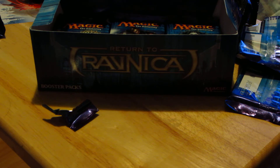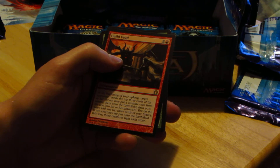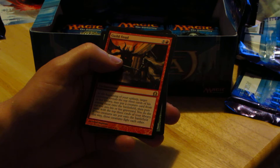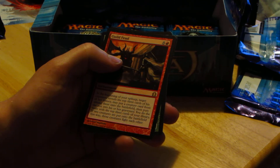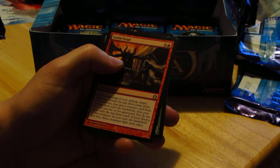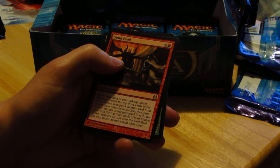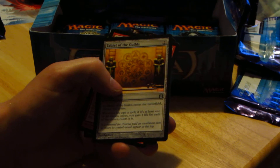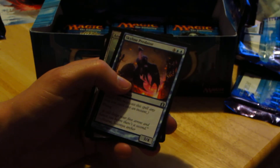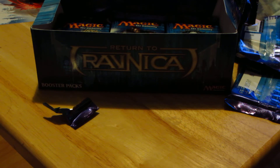Two more packs left — come on Jace! We have Guild Feud: at the beginning of your upkeep, target opponent reveals the top three cards of his or her library. You may put the creature cards from among them onto the battlefield, then put the rest in their graveyard. You do the same with the top three cards of your library. If two creature cards enter the battlefield this way, those creatures fight each other. Also Tablet of the Guilds, Azorius Keyrune, and Skyline Predator — though they get control of it, not you, which seems very risky.